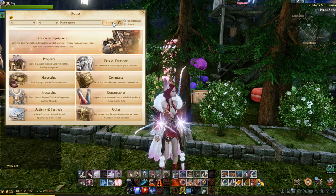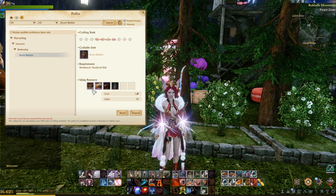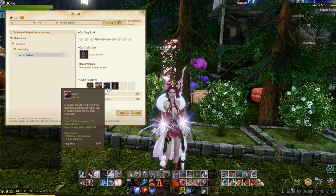You can open your portfolio by pressing O and typing in acorn. You'll see it pull up and it takes lumber, heavy hardwood, acorns, and Dawn Lake Light Essence to craft them.